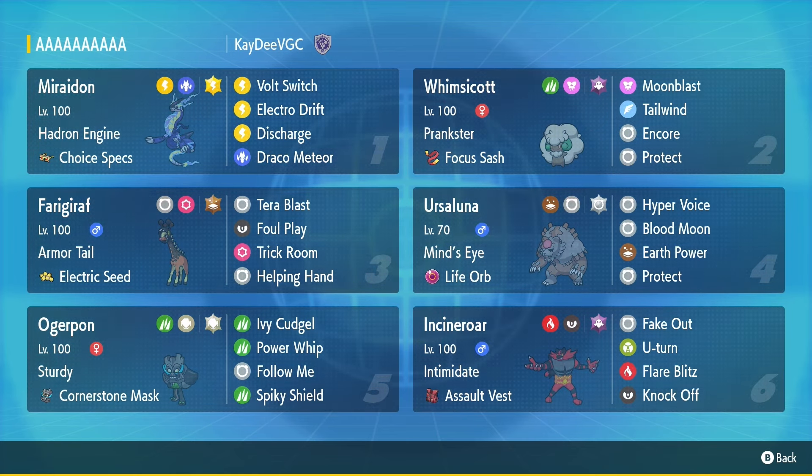Next up we have Ursuluna Blood Moon with Terra Normal, the Life Orb, running Hyper Voice, Blood Moon, Earth Power, and Protect. This Ursuluna is really, really fast — it's Timid nature, just maxed out to go as fast as possible and do as much damage. You don't really have too much bulk to work with; its Special Defense is very lacking, but you kill the enemies before they're able to kill you under Tailwind.